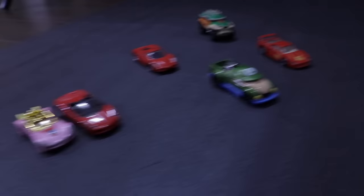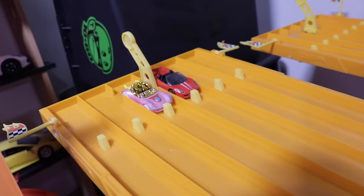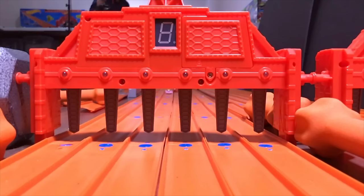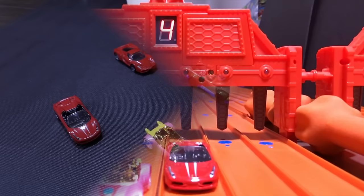We'll move on to Princess and the Ferrari 458 Spider. Alright, Princess and the Ferrari 458 Spider, they're all ready to go — here we go, race number three. On your mark, get set, go! And Princess Peach is moving on to the final to join the F40 and Luigi.